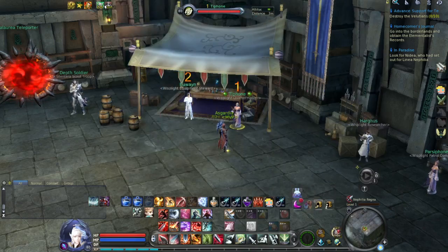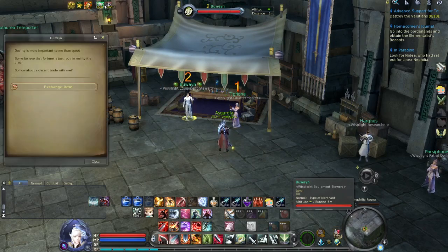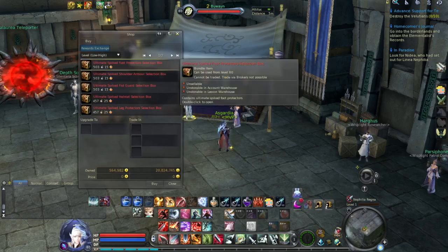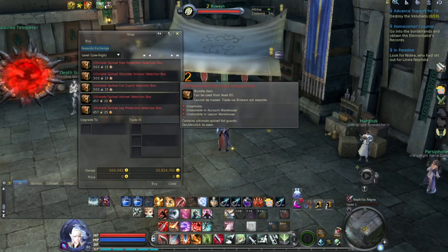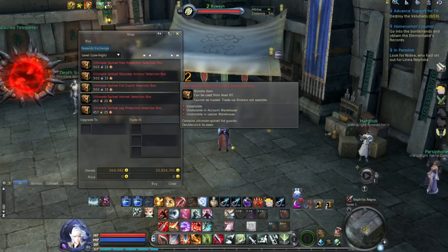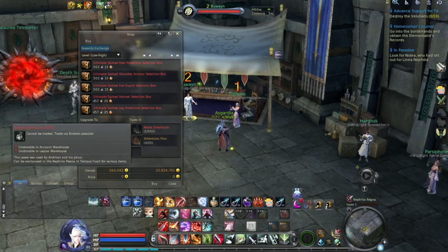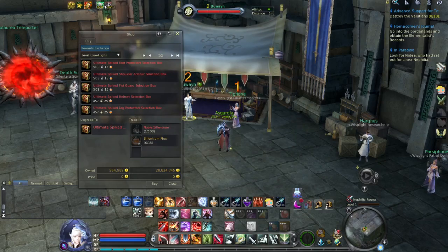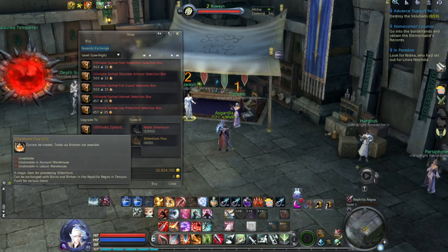The third way is pretty good. This NPC, marked with number two, is selling you probably the best chest with the new PvP gear because you can actually choose the part of the gear you want to buy, and then select a class. This is a really good thing. The materials you will need are Silentium — different kinds of Silentium — which you can get by killing mobs all over this map. That's the easy part. The second material you will need is Silentium Flux.